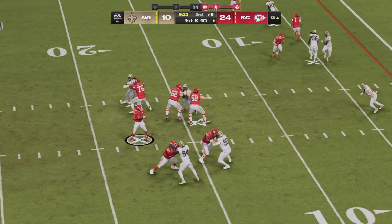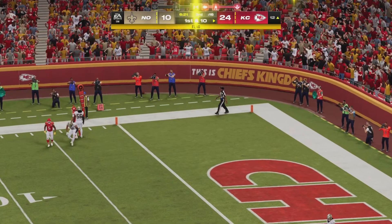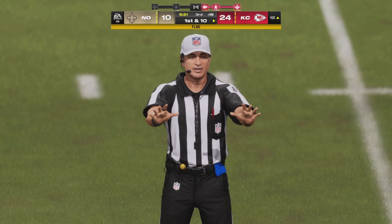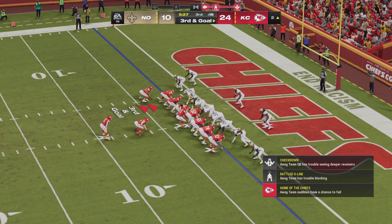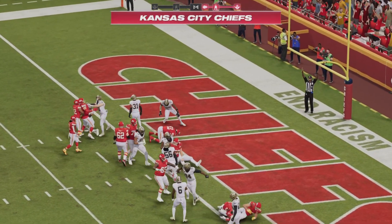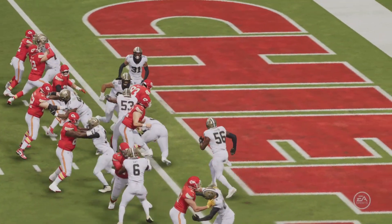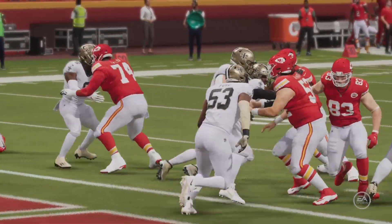Mahomes left side up at the top — going to be incomplete, this will be defensive pass interference. Chiefs trying to punch it in on third and goal. How about a fullback dive up the middle — and it'll work out for a Noah Gray touchdown! Chiefs offensive efficiency continues — yet to punt the football today, and only kicked a field goal because they ran out of time.